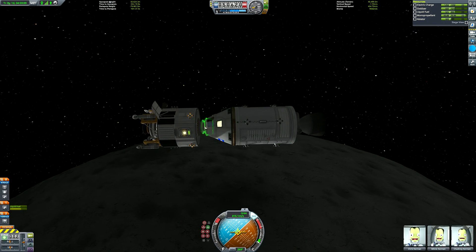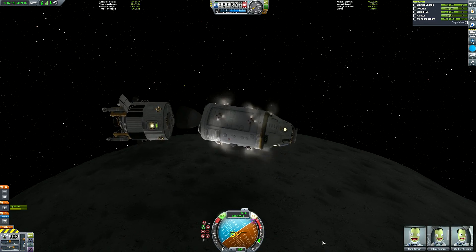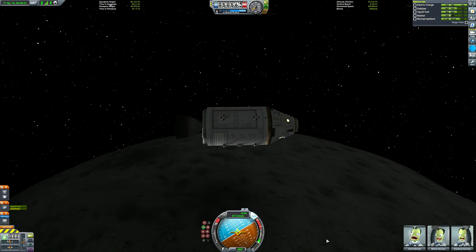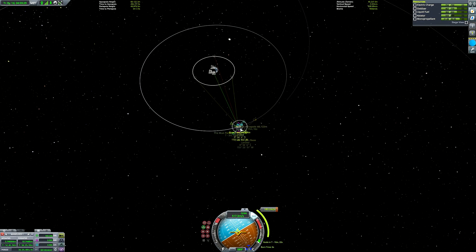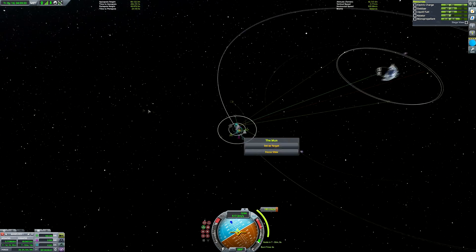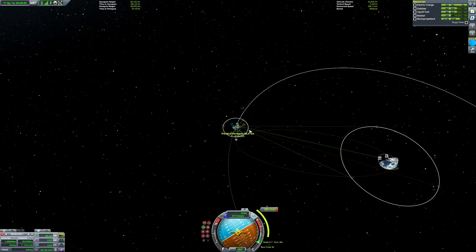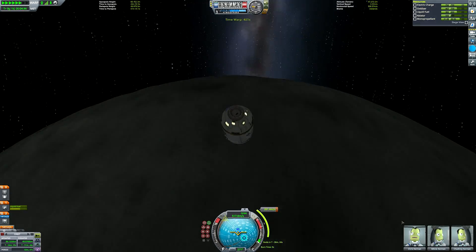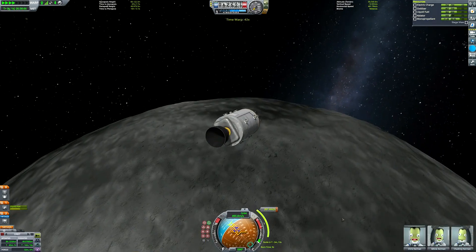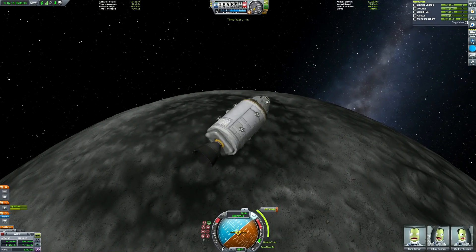I'm burning retrograde here just to lower our periapsis — to put ourselves on a collision course so we can detach the lander and leave it. It will crash harmlessly into the Mun's surface. Now that we've done that we can think about returning home. I'm not going to aim for a particularly realistic Apollo landing — though I think I actually did land in the ocean. We're going to create an escape node so our escape path goes backwards along the Mun's orbit, entering Kerbin's atmosphere directly from the Mun burn.